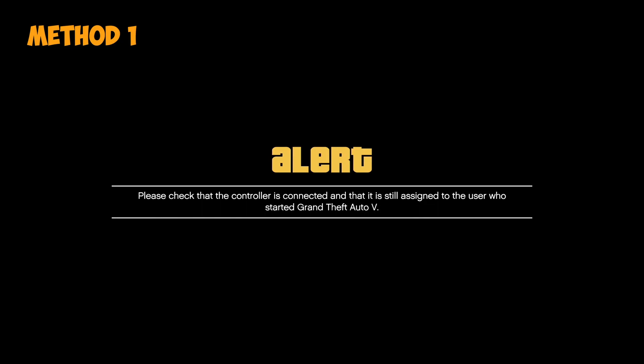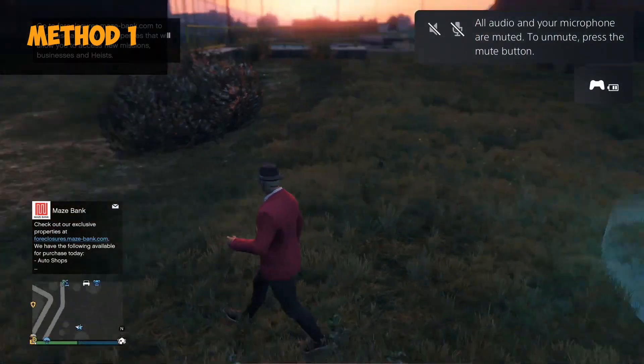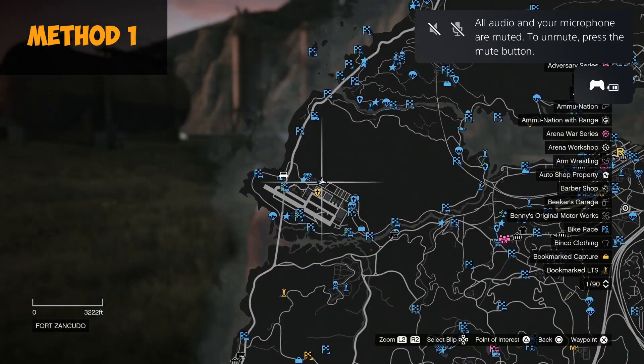Method number one: go to the job location on the map, select it, put the cursor on top of it, and press Square or X on Xbox to start it. As soon as you start it, disconnect the controller for about 30 to 40 seconds. After those 30 to 40 seconds have passed, you can connect your controller again and you'll be in the location you wanted to go.